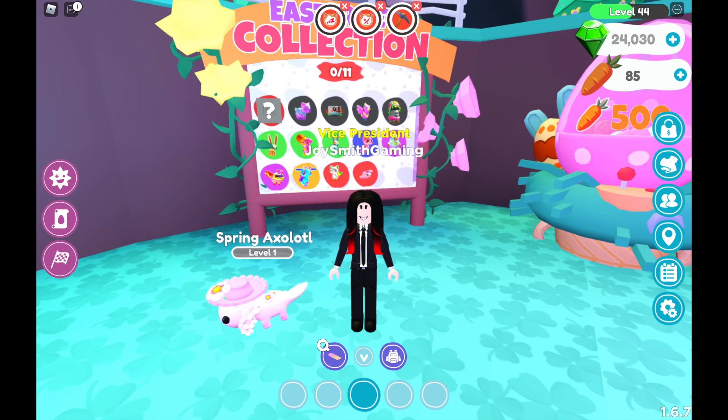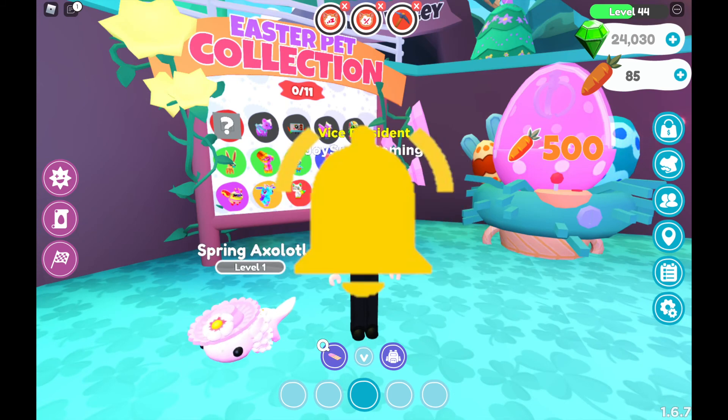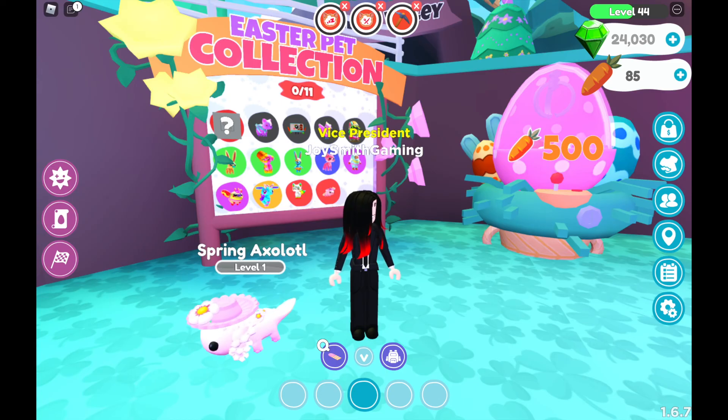So that's all — I completed the egg hunt and got the Overlook pets. If you like this video make sure you give a like, subscribe, and turn on notifications for more videos like this. The Easter egg hunt is going to end today, so you have a few hours left to collect carrots, buy from the Easter pod machine, spend carrots on Easter pods, and get some pets as soon as possible. Alright, see you in the next video. Bye!